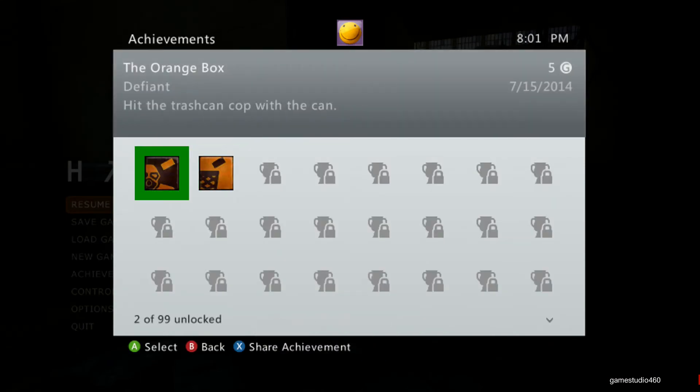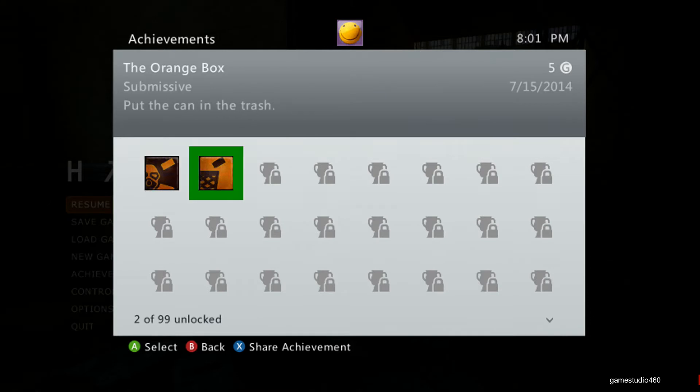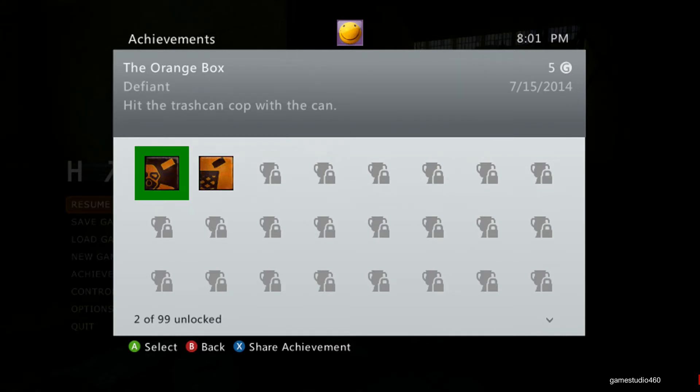And there we go — we got Submissive and Defiant, easy achievements, pretty simple. Like I said, they're both secret achievements, except Submissive you'll probably get naturally and Defiant is a little more hidden.